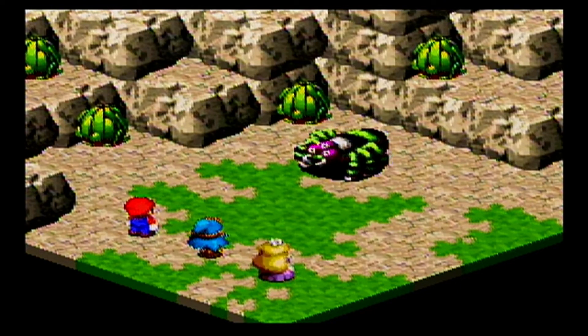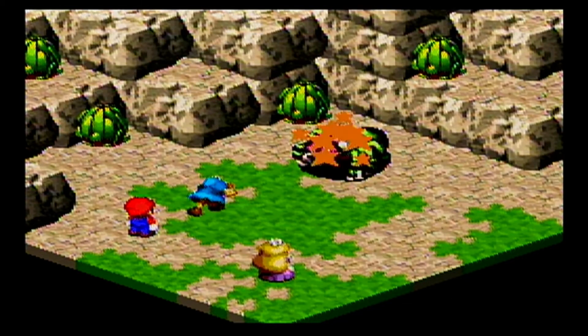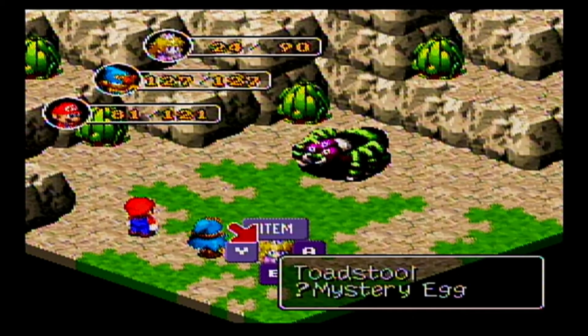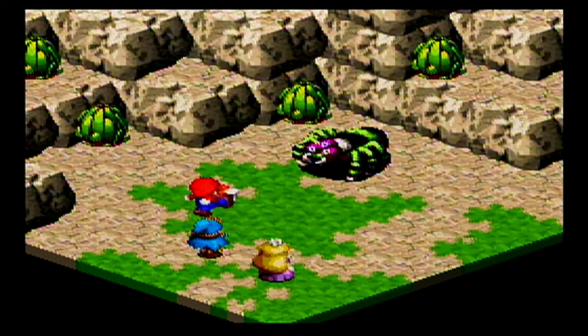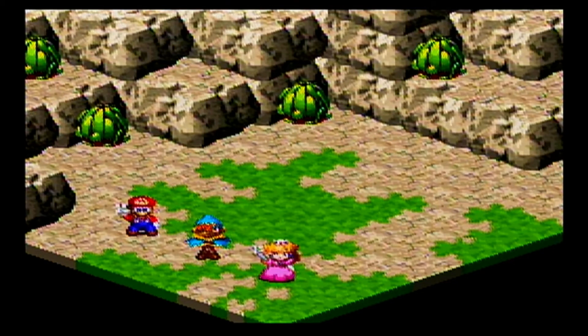They really like to kill Peach. I think that B-Tub Ring has severely negatively affected her in some way, because she is taking way more damage than anyone else.